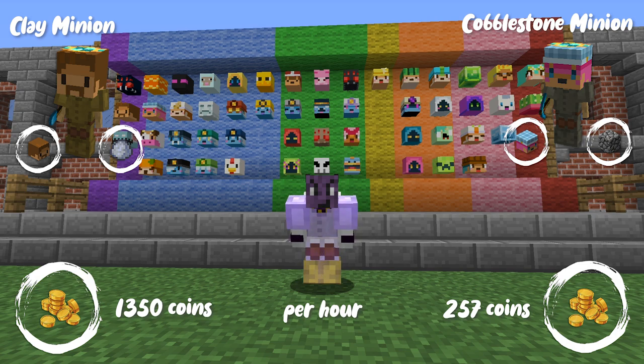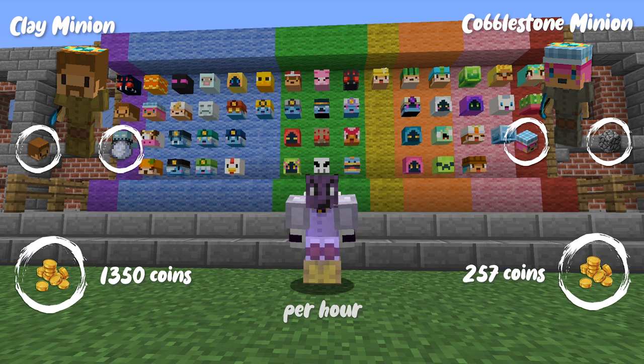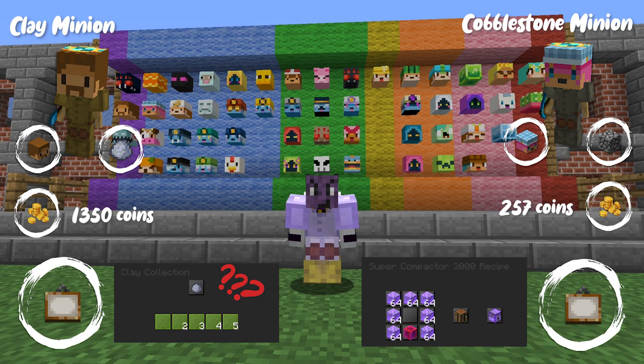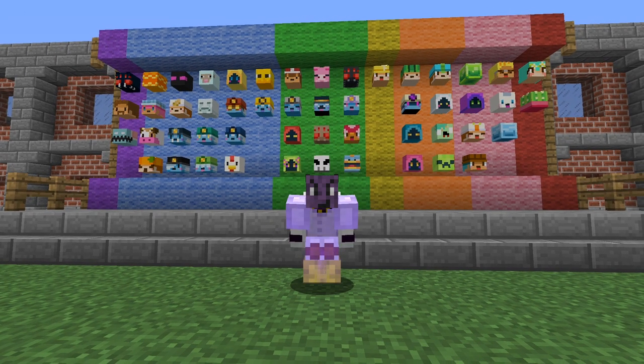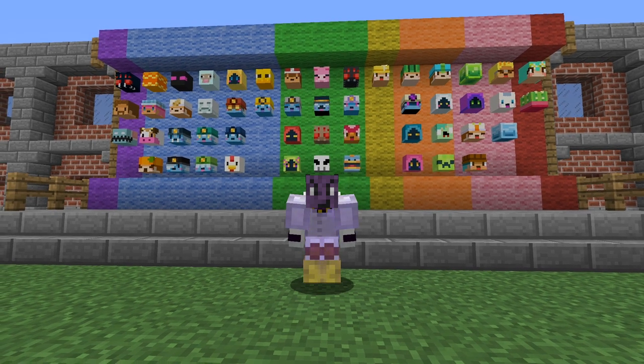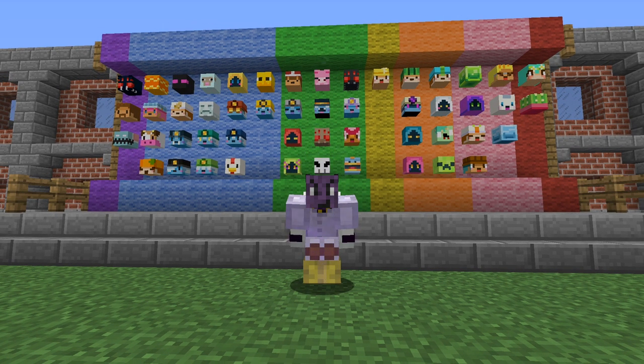If you look into that, you can see that a cobblestone minion, for example with its collection, has something pretty unique. It has the ability to create super compactors and without them you probably wouldn't want to be in late game. But since collections and money is not all, there is one more big part of a minion — the time or coins or items it takes to upgrade them from tier 1 to tier 11. This is also a pretty important part if you want to get to a higher slot cap.